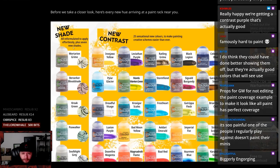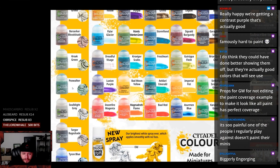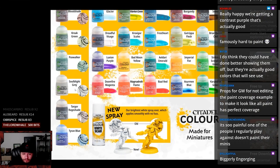New shades, all reformulated to apply effortlessly. Mortarian Grime, Berserker Blood Shade, Croak Green, Pox, Walka, Soulblight Grey, Targor, Rajay Shade, and Tyron Blue.